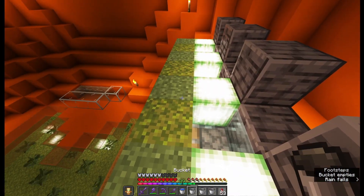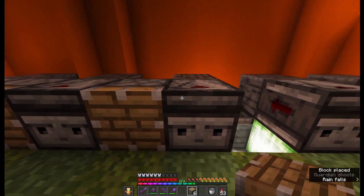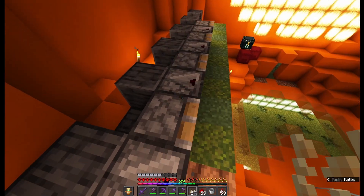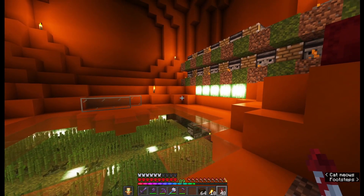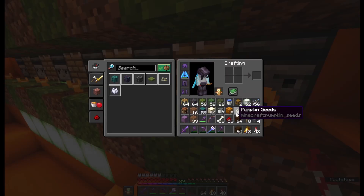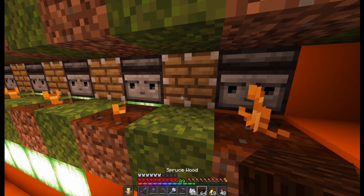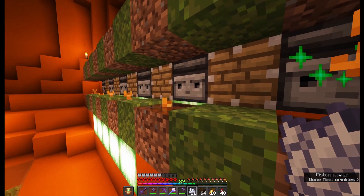Solid blocks behind, some water buckets, observers and pistons. Plant your pumpkins in front of the observers and redstone behind the pistons. Now it's time to build the collection system for my pumpkin farm, and it's extremely easy. All it needs is just water flow right in front of the first line of farm. I will help the farm a little bit with some bone meal so it can start producing more pumpkins much faster.